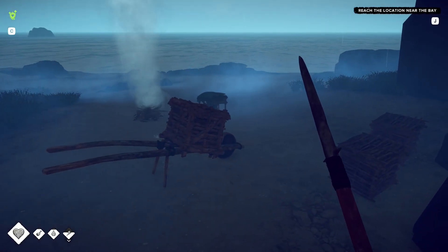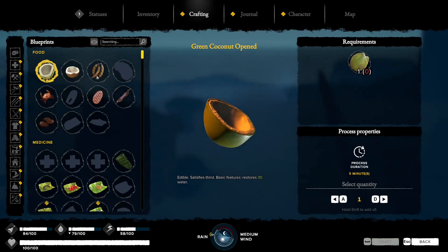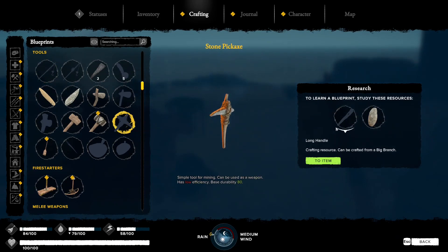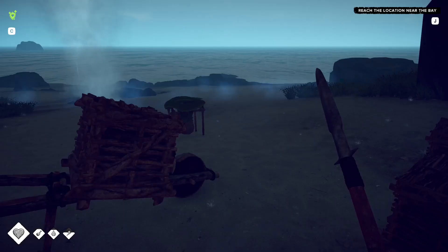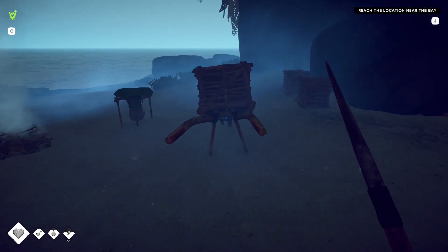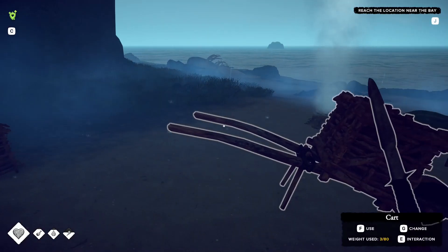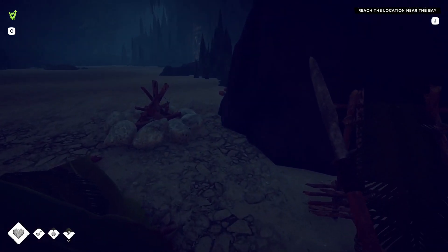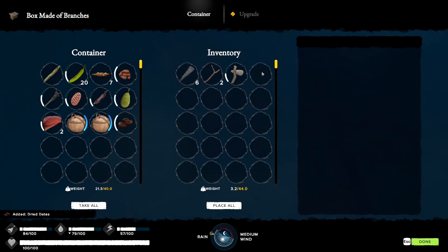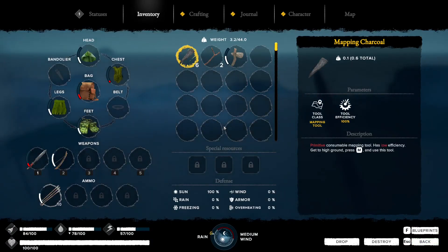One thing we would really like to do is go get some obsidian, but to do that we're going to need a stone pickaxe. We can make a long handle, but we are a little bit short on stones - we've only got one small. Looking at the time of day, today's pretty much over, so that's kind of awkward.